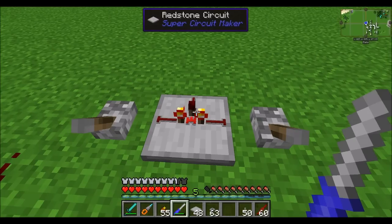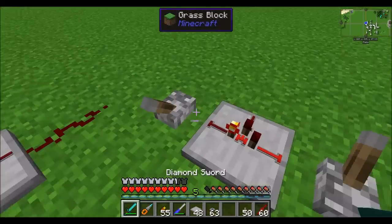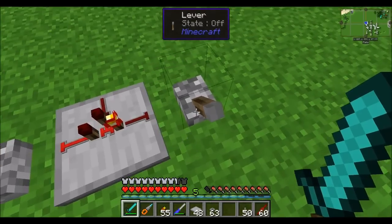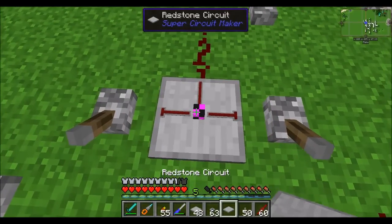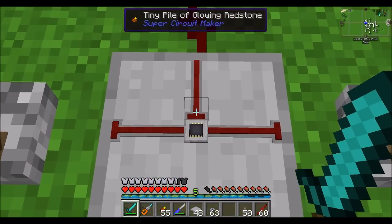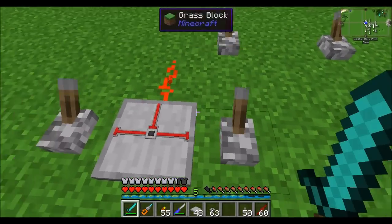Ready for some Circuitception? Here's the AND gate I made earlier — both signals need to be on for the output to be on. You can actually pick this up and place it on a board. We've got a little circuit sitting on our circuit. Just make sure to set this piece to the read setting, and then this and this equals that — but it has to be both.